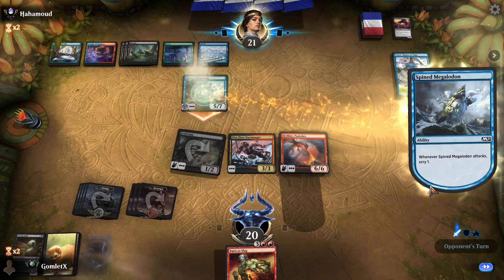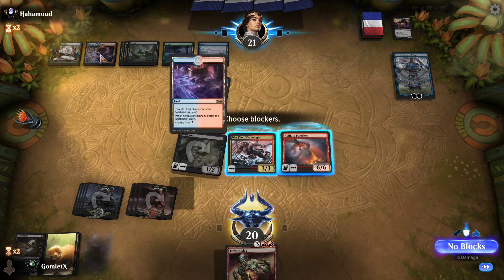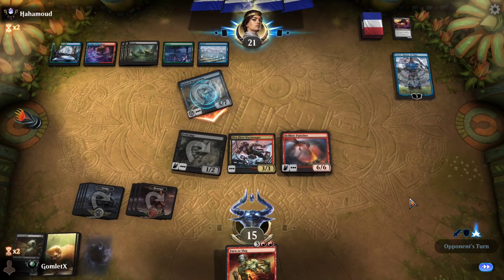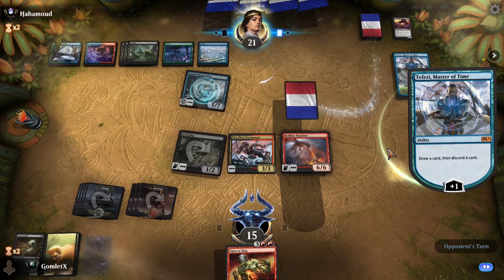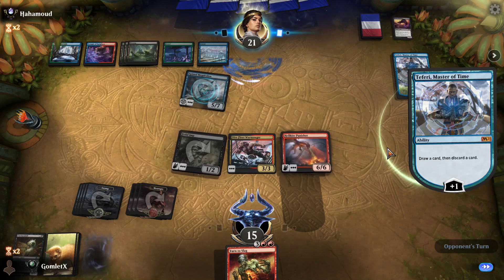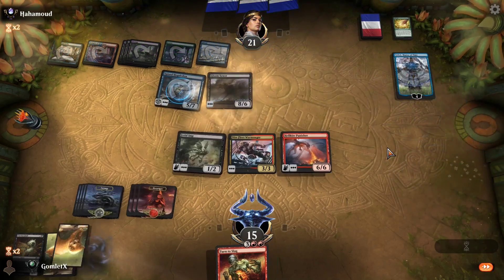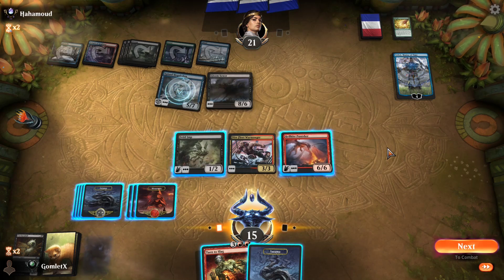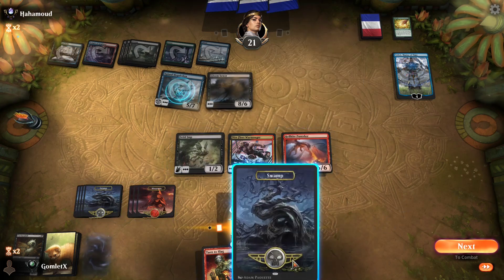If their only way to interact is Teferi himself, his minus puts him at 1 loyalty and I finish him off. I'm definitely not blocking here because they've got green and red in their deck — if they have Sure Strike or Titanic Growth, I'll lose the flyer and the threat against Teferi. Gloomsower! They have not drawn another way to defend Teferi. If they phase out Hellkite Punisher, he goes to 1 loyalty and just dies. So I don't really expect that.